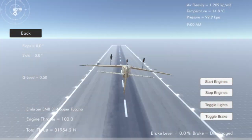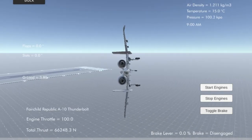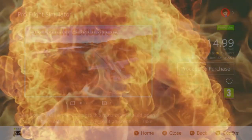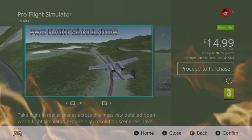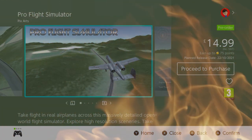Pro Flight Simulator. Pre-order now from the Switch eShop for only £14.99 or your local equivalent. Subject to purchase necessary. Nintendo takes no responsibility for this shipping on their eShop. Nintendo will not offer any refunds to unsatisfied customers. Consult your doctor if you think you may be pregnant. Always read the label.